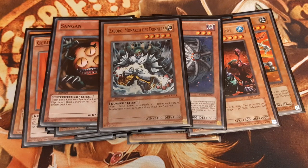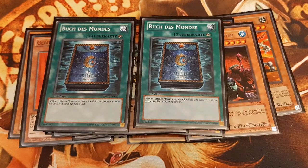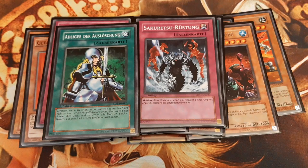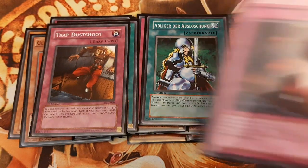For stalling one turn and protecting our monsters — so we can use them for tribute fodder on our next turn, or for reusing flip effect monsters — I opted to play double Book of Moon and double Sakuretsu Armor. Synergizing with Book of Moon is Nobleman of Crossout. The last tech cards in this build are 2 copies of Trap Dustshoot for the early game.